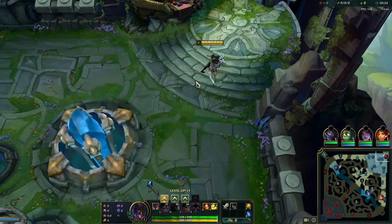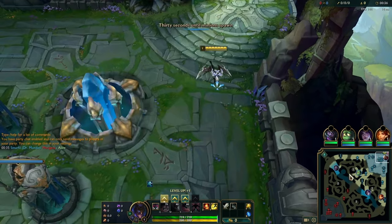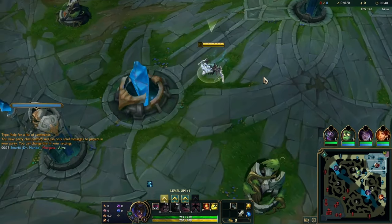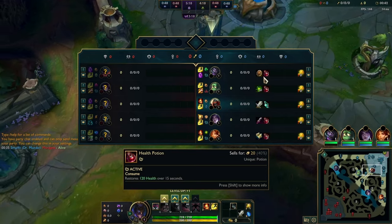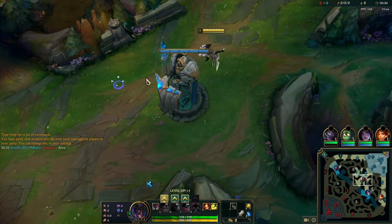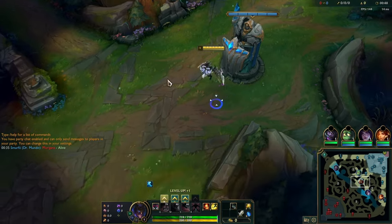Feel free to like the video if you enjoyed the intro — it really helps me out. Right here this is a game in D1 to very low Master MMR. We're playing against Silas and also Broxa on Morgana jungle, just found him on his smurf randomly, which is kind of funny.